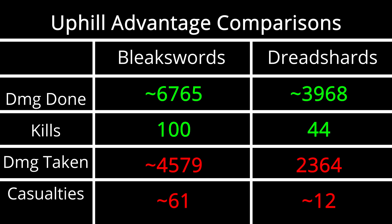Now if we compare the damage done vs damage taken while having uphill advantages, we can see that the Bleak Swords with the uphill advantage did significantly more damage and had more kills than the Bleak Swords on the downhill side.